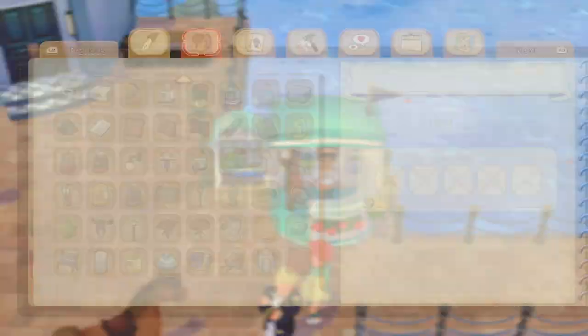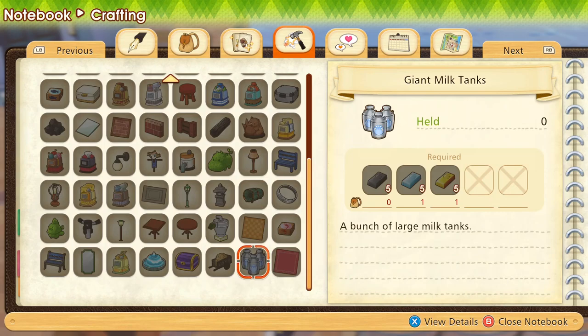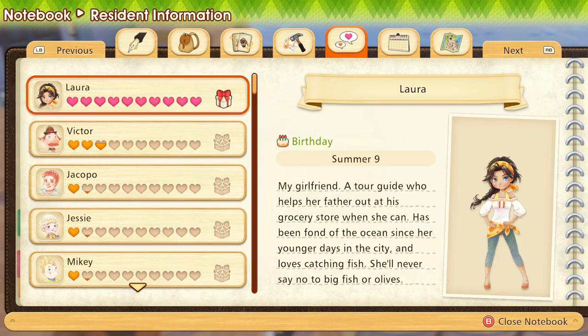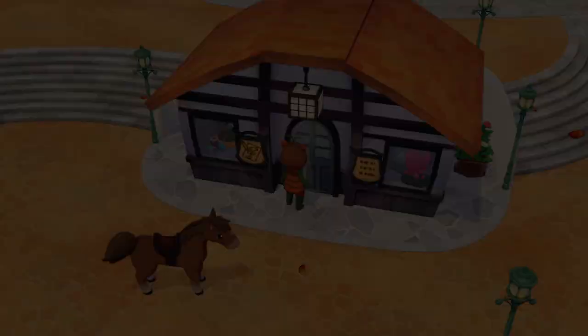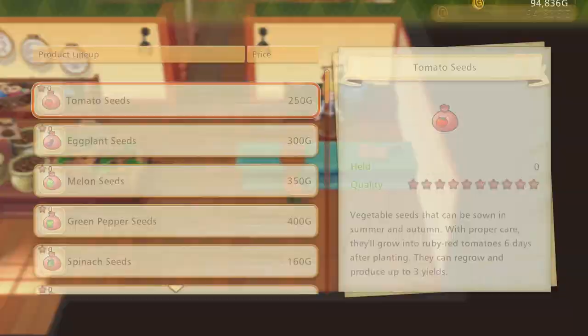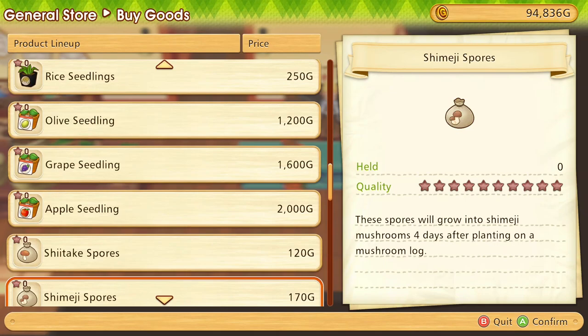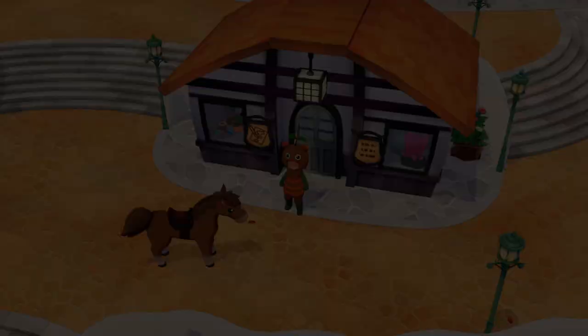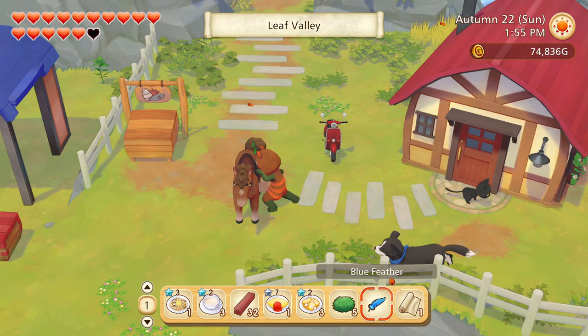Oh, we just hit the point where... we're actually gonna hold off on this because I don't want it to conflict with the whole ending thing — probably tomorrow or the day after. We're gonna wait a day or two and then we're gonna propose. I might as well just buy the blue feather now — I've definitely not bought one yet. It's 20k but you know what, it's worth it. We will propose in a few days. I also need to make sure I don't accidentally sell it — oh you can sell it, but I'm not gonna.